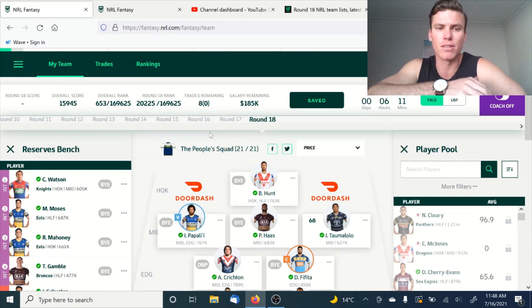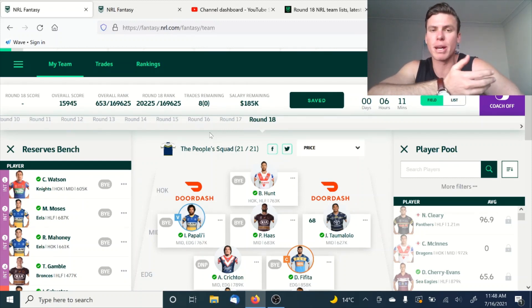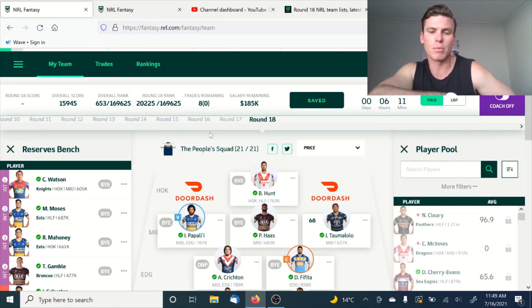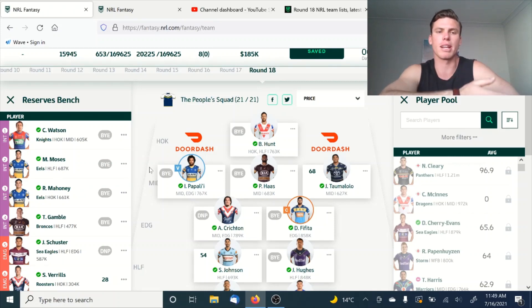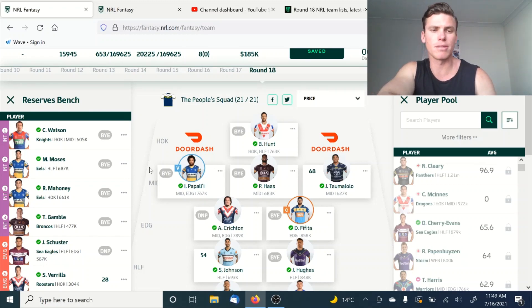We're sitting really nicely at 653 in the overall ranking. Eight trades remaining now after we've used two this week, and 185k in the bank. Still leaving a little bit if we're looking to get Cleary back or something like that. But if we do, I think we probably have to make one or two cash outs, just so we can drop down one of these mid-range players to a cheapie, to be able to upgrade elsewhere when there's an injury or something like that.